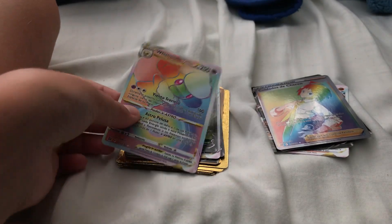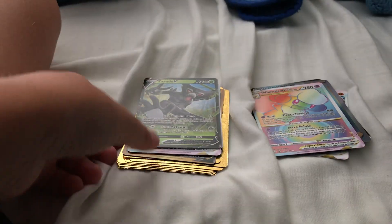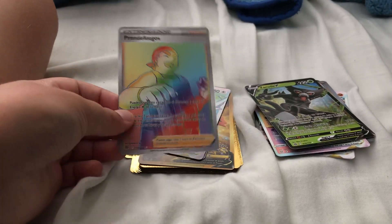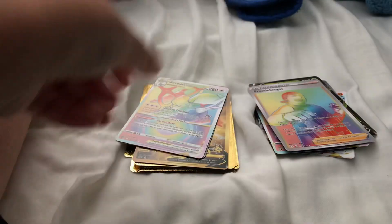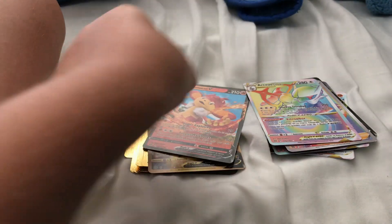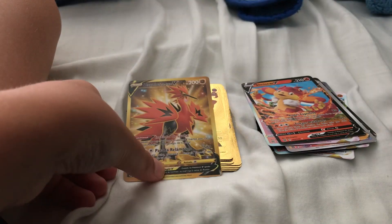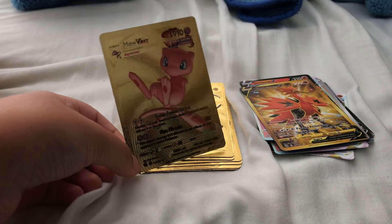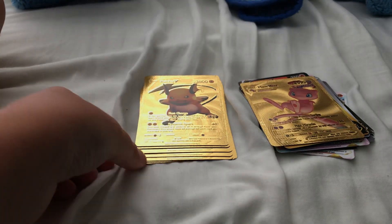Then we got a Wyrdeer V-Star rainbow. This is a pretty good pack. We got a Zarude V. Then we got an Arceus V-Star. Then we got a Simisear V. A Zapdos V. Then we go into the gold cards — we have a Mew V-Max, pretty good card. Then we got a Raichu V. Then we got a Pikachu V.